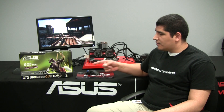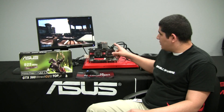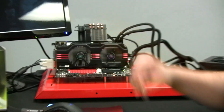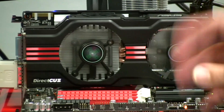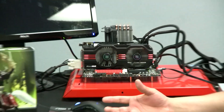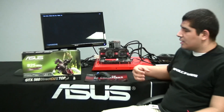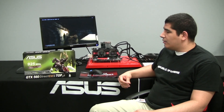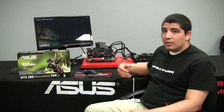The focus of what we're going to be doing today is taking a look at the GTX 560 Direct CU Top. As you can see here we actually have it running on our test bed, very quiet even while it's running full 3D load, which is showcasing the Direct CU2 design. We're going to take a look at some of the actual features and technologies that we implement on the card, and give you a breakdown on some of the functionality.